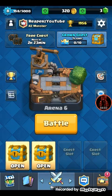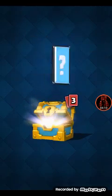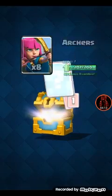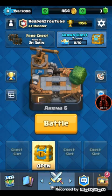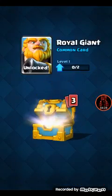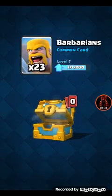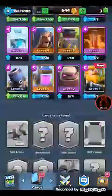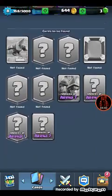Should we open these gold chests? Opening the Arena 6 gold chest - 144 gold, 4 barbarians, 8 archers! Now the Arena 7 gold chest - please be something good. The Royal Giant has been unlocked! We got a new card - the Royal Giant! It's only level 1 but still, we got it. Amazing!